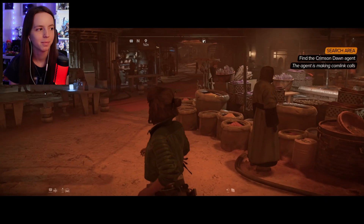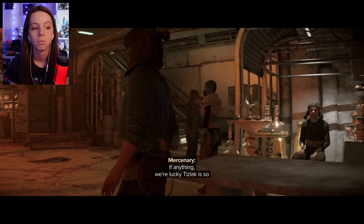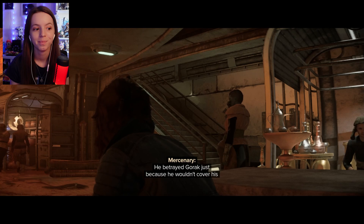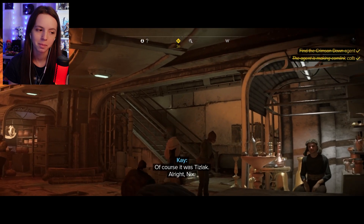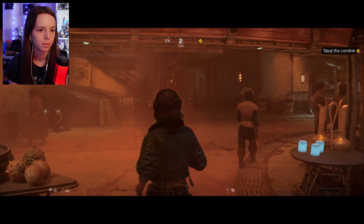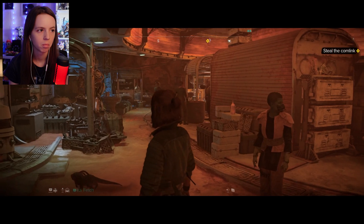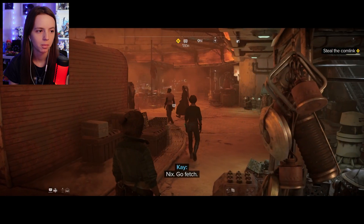Maybe we'll give it back to him if we get another option later on. We're lucky Tislak is so emotional — he betrayed Gorok just because he wouldn't cover his trips to some casino cruiser. Just keep him alive. Of course it was Tislak. Alright Nyx, let's steal that comm link. Are we following him? Nothing suspicious. Nyx, go — fetch.